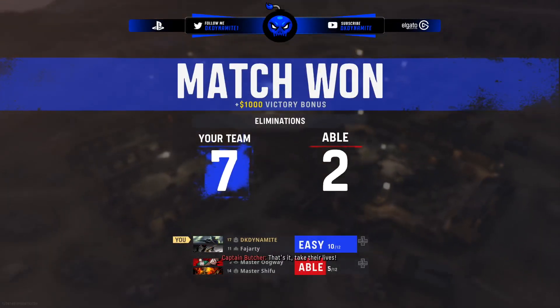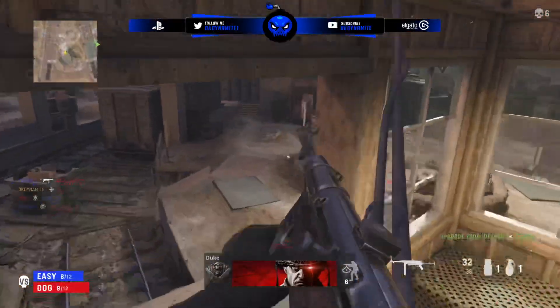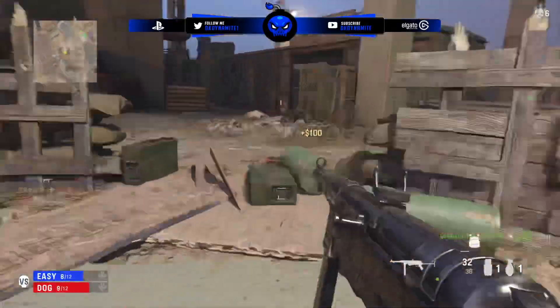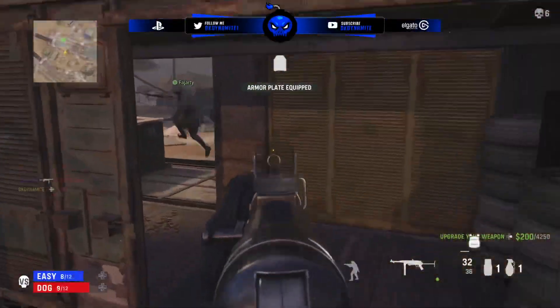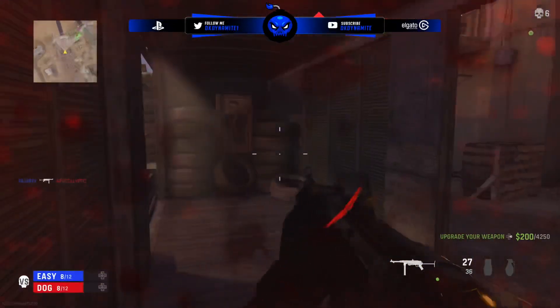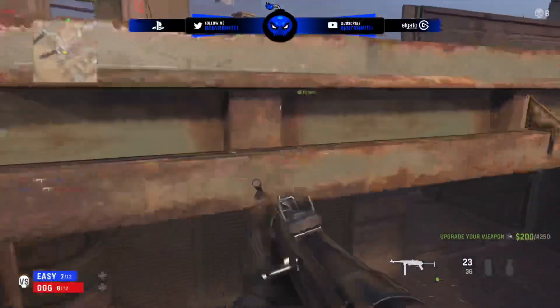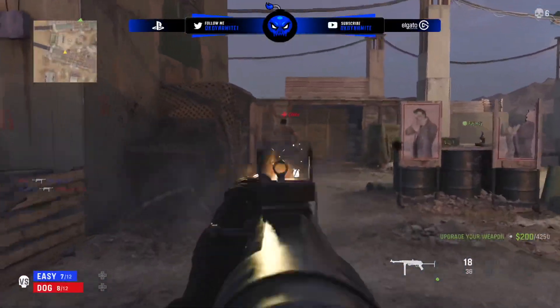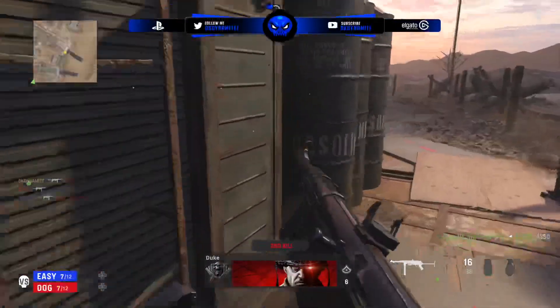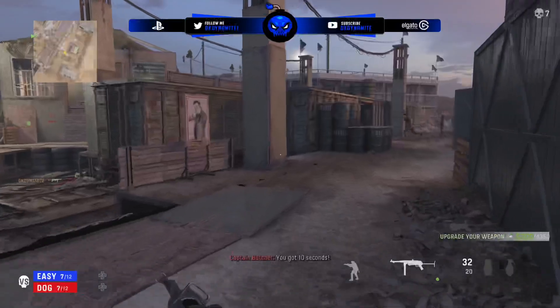My only problems with Vanguard thus far in the alpha include map spawns, since I've seen enemies spawn right behind me for whatever reason. Visibility when hurt specifically, since it's a bit obnoxious right now and kind of takes up your entire screen. Wall begging is hilariously broken, since your aim assist will track enemies through walls, while the bullet penetration also feels a bit unfair right now. And I think incendiary rounds need a bit of a nerf, since people love camping with that BAR.